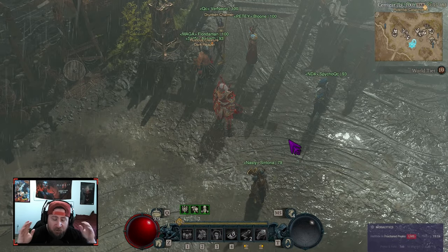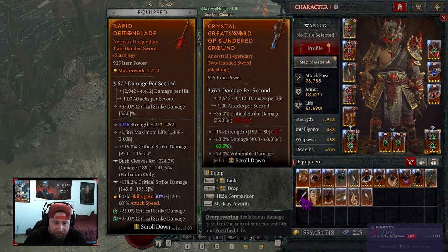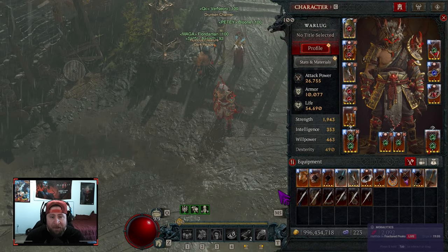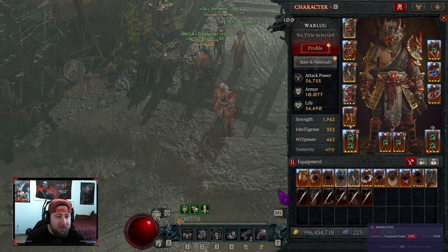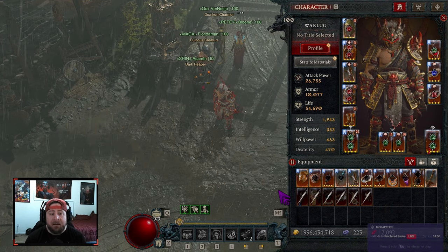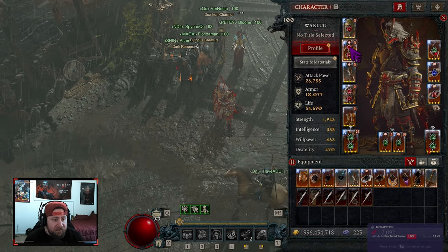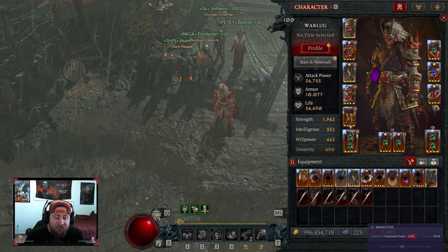What's up guys, welcome back to the channel. Good morning and finally I'm here on my channel bringing you the bash barbarian. Big shout out to Rob — barbarians are flying all over the place because it seems to be the best class again in season four. We finally got together the basic bash barb, and you can see all my gear is level four except for my Shako.